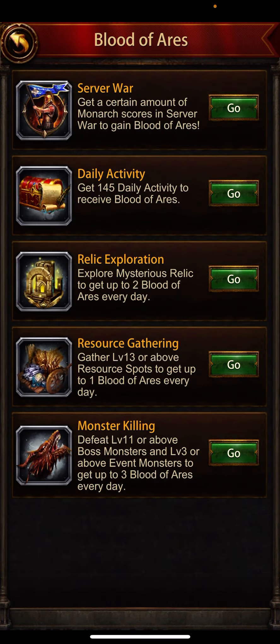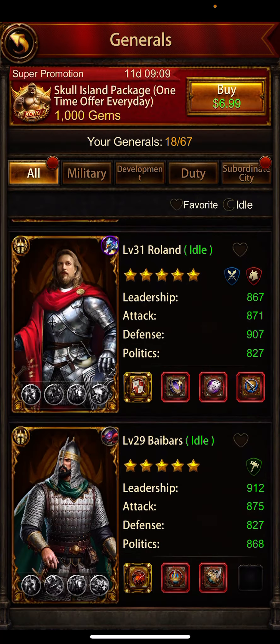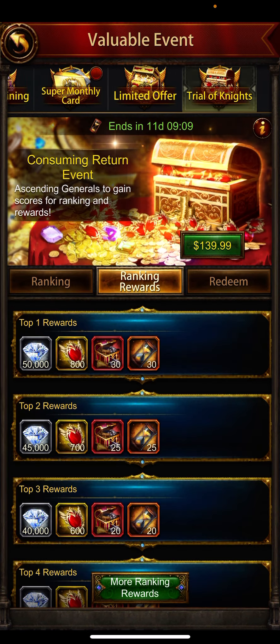Thanks for watching guys. Collect your Blood of Aris, upgrade your generals, consume them while upgrading, and claim the good generals from the Trial of Knights event. Have a good one, enjoy your game, and I'll see you in the next video with more tips and tricks.